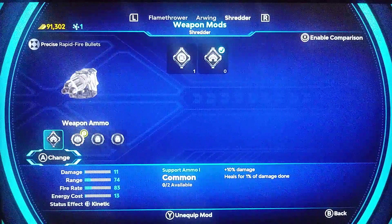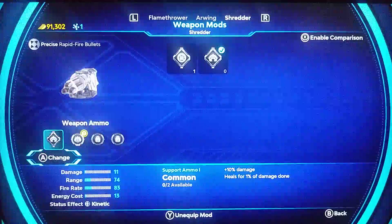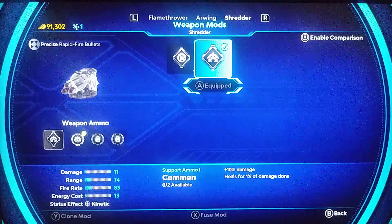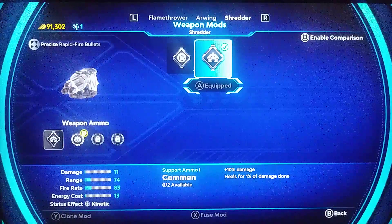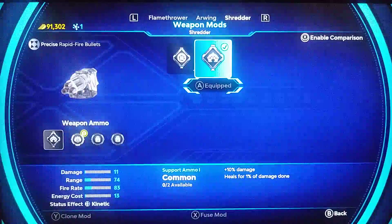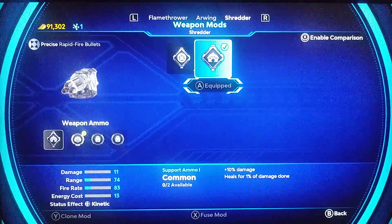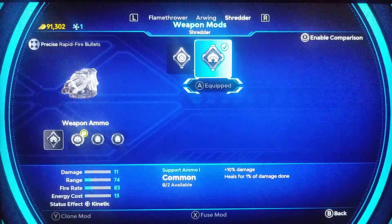We can see that the one on the right has a check mark on it. What I want to do is take that out of the normal Shredder and put it on the Shredder MK2. I try to unequip but the button is grayed out, which means I cannot move it to another weapon. Once a mod is used on a weapon it becomes locked into that particular weapon.